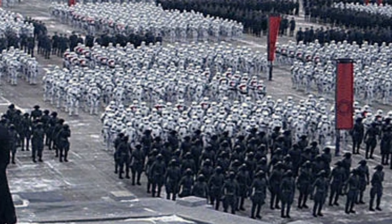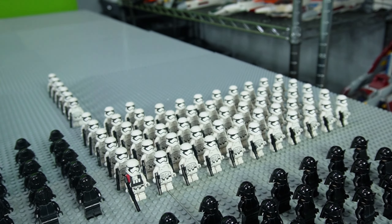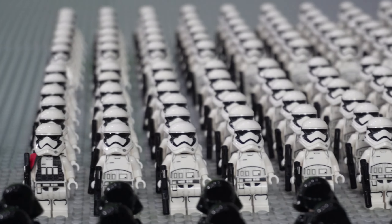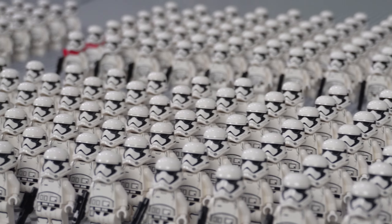The custom red and white commander variants look quite nice alongside the official Lego stormtroopers. Back to the right side, we have to add two more formations of stormtroopers in a 12x6 layout, and at this point you can really start to see the First Order come to life in this awesome scene from The Force Awakens.